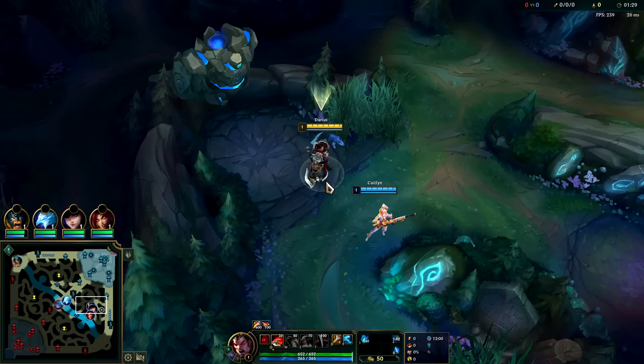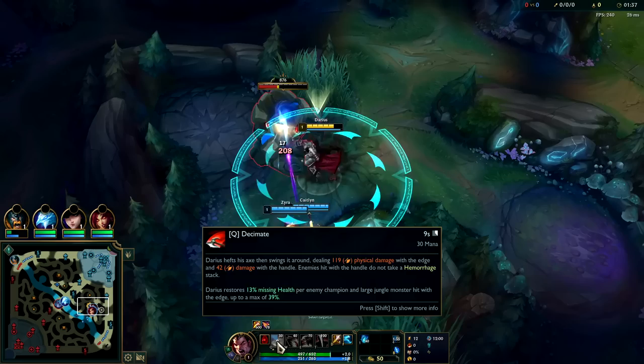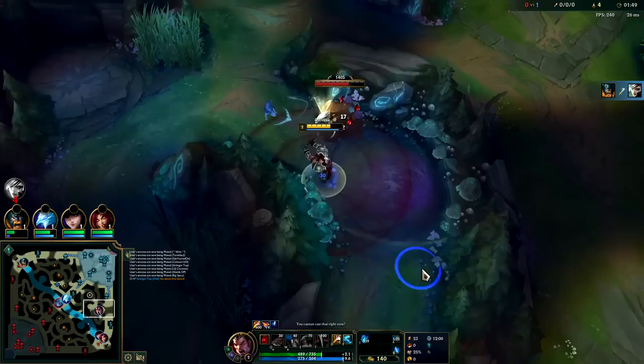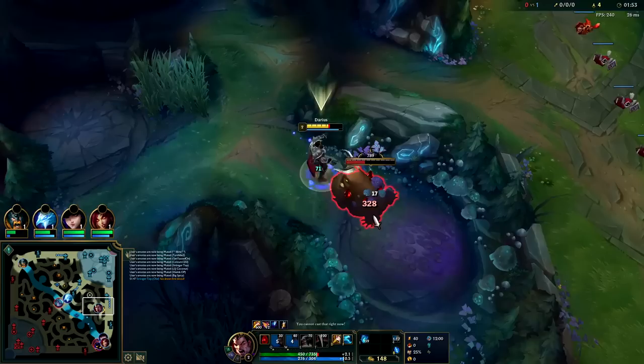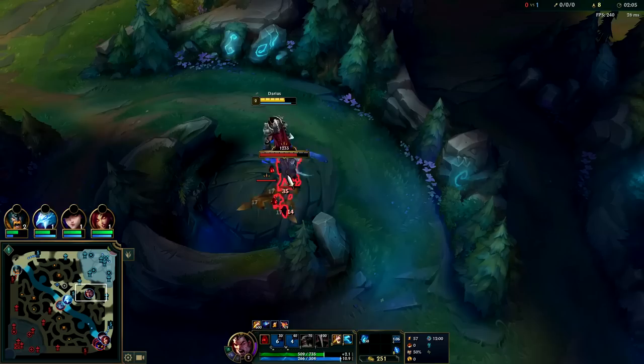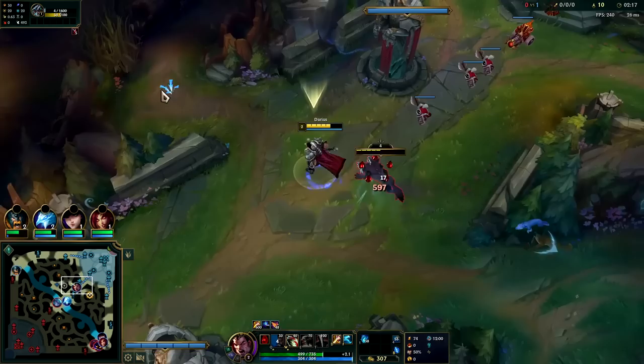This time we'll start our Q like at 1:29, get it off to begin with. Q, auto — that way we're not having to wait for it to go off. We're missing out on the heal but we don't really need it because we're queuing it at full health. Auto into W reset. You can pull away once it's below 300 health — it'll die before it resets. Auto W, auto into Q, tipper. Wolf should die from that — yep.